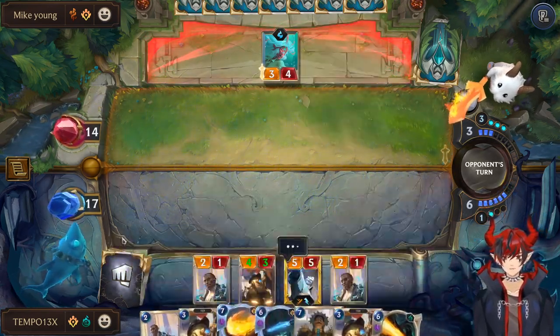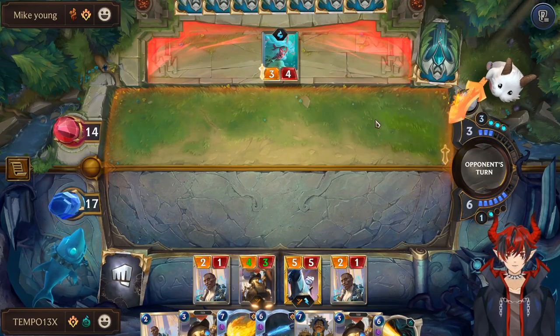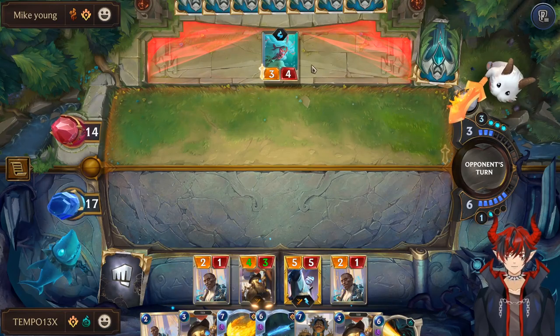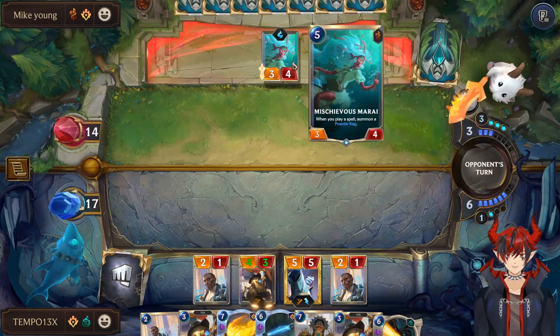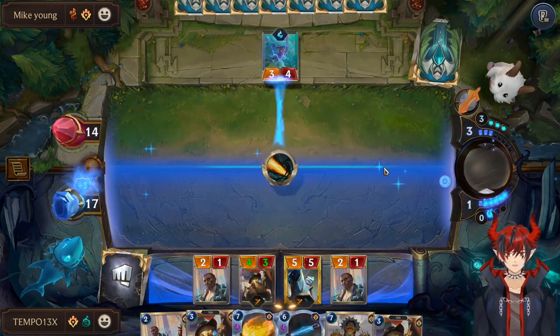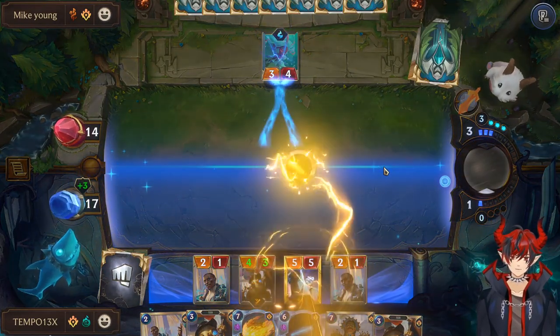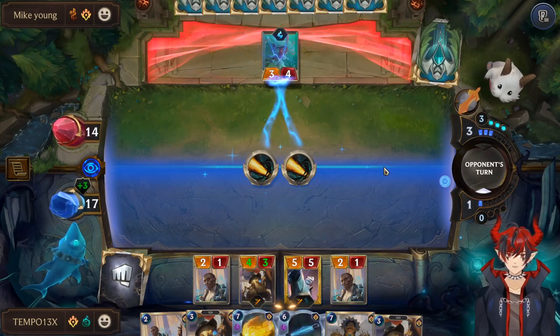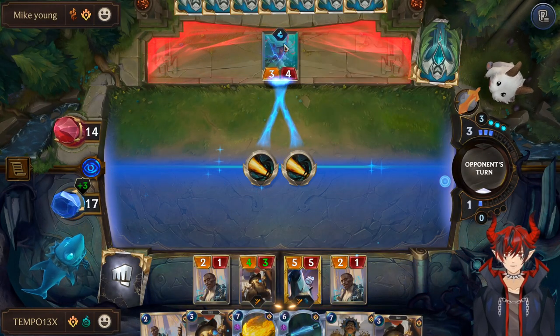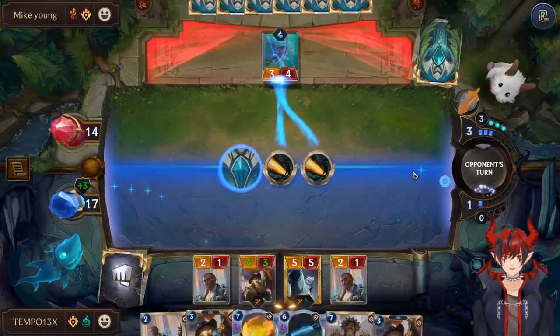I can choose True Shot Barrage or drain depending on how low I get. I'll drain that. This is a combo burn deck so staying at high HP is probably good value for me. They're playing spells — okay hold up, caustic! What the hell?